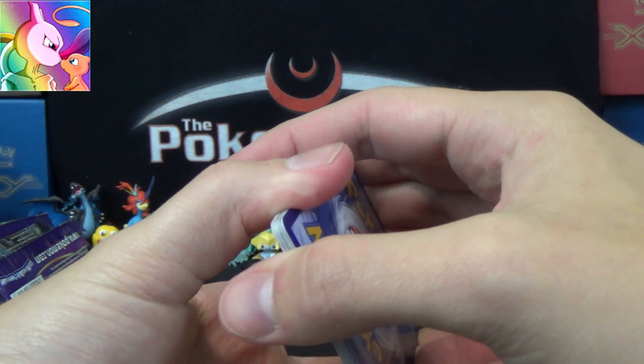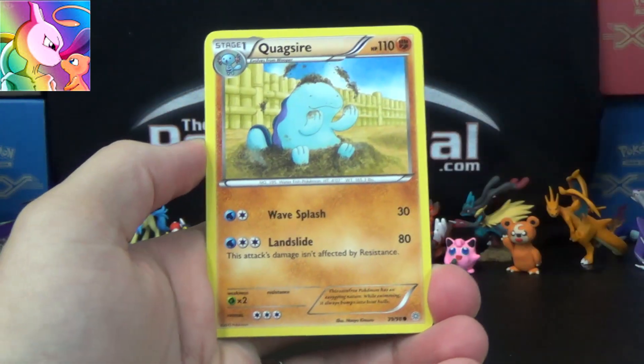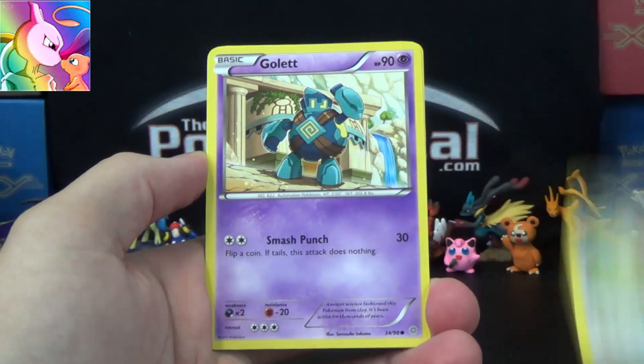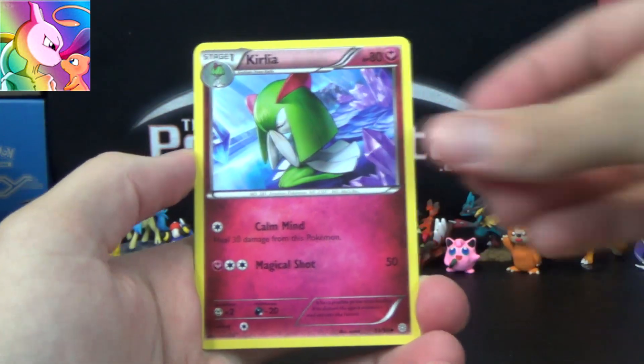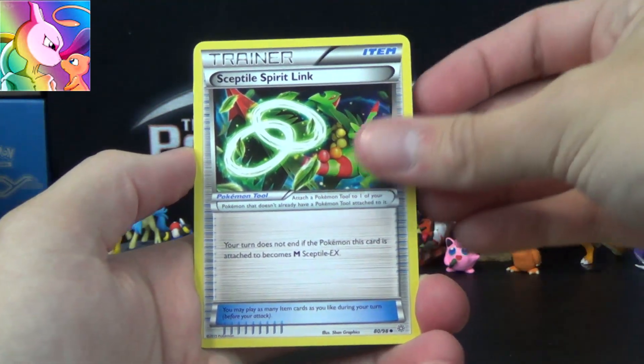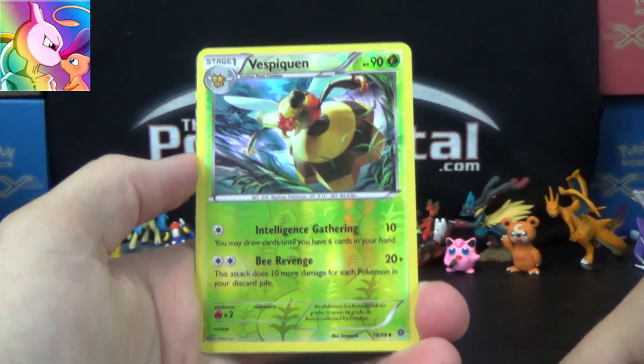Here we go, last pack, last chance for glory. We've got Kumbi, Quagsire again, Eevee, Gohut, Ralts, Curlia again, Sceptile Spirit Link, Eco Arm — the reverse is a Vespiquen, nice.